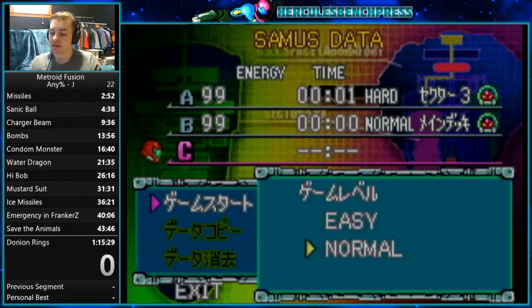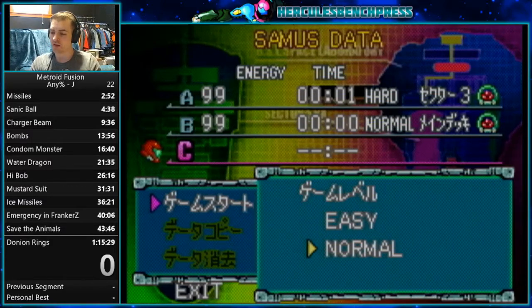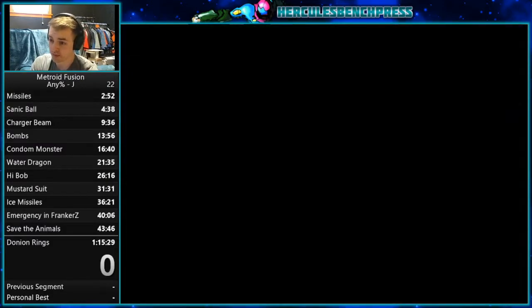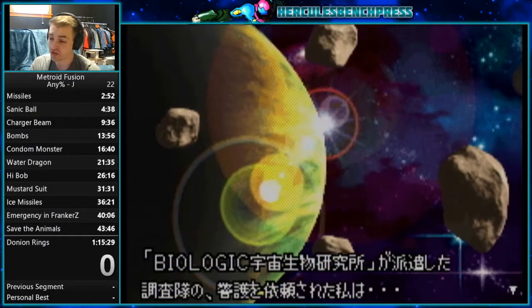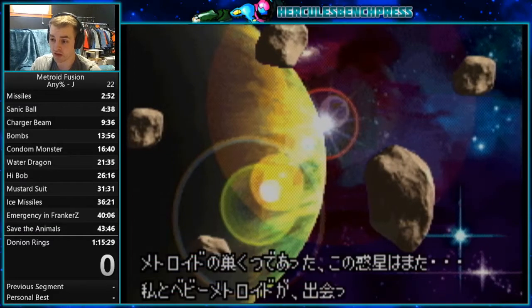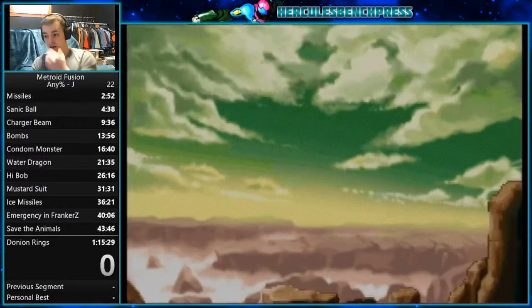Japanese is different because it has an easy, normal, and hard mode — hard is unlocked after beating normal. So we're just going to select normal, and we're going to let the cutscene play out as you normally would. If you're using a completed file, you can start over — you're able to skip this intro cutscene.